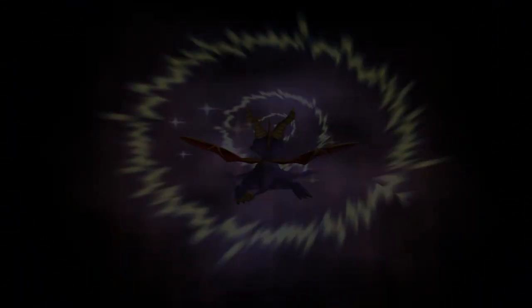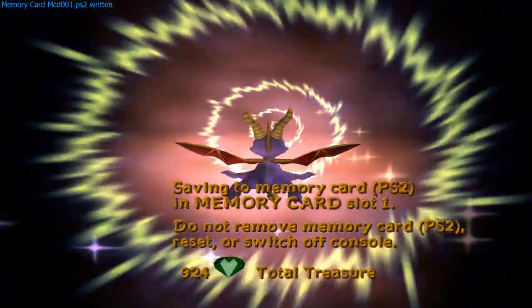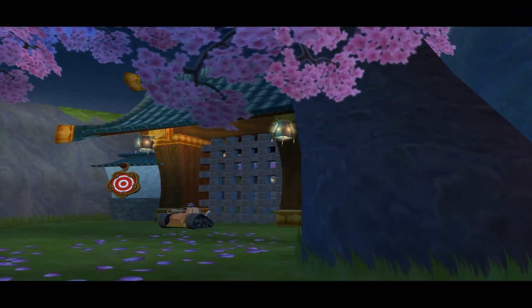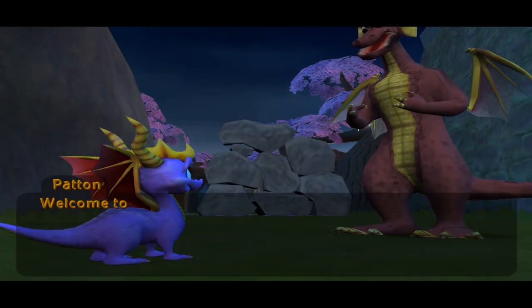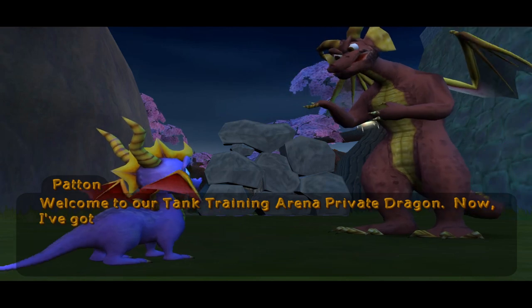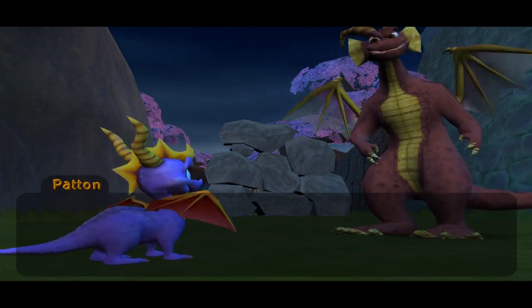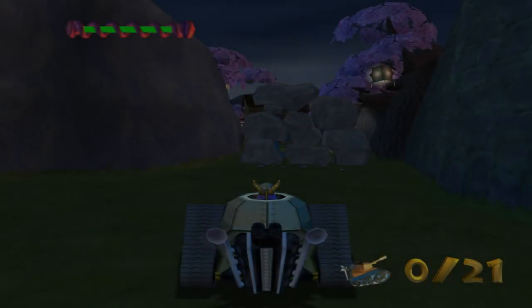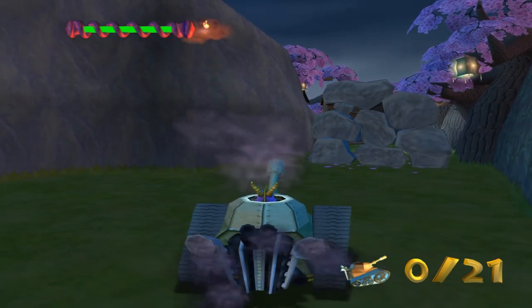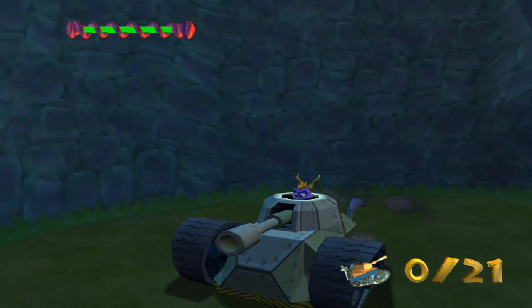I believe there's also a speedway back where the bamboo fields are — whoa, that is trippy. I don't remember it looking like that. We can also do the second third of the home world too. Welcome to our tank training arena, private dragon. I've got a prize for you if you can destroy all the dummy tanks, but you'll have to figure out how to get past the gates. Will you clear out the tank training arena? Sure. Square is to raise your cannon, X is to lower your cannon, circle is to fire your cannon. It doesn't look like you have any control over the camera per se.